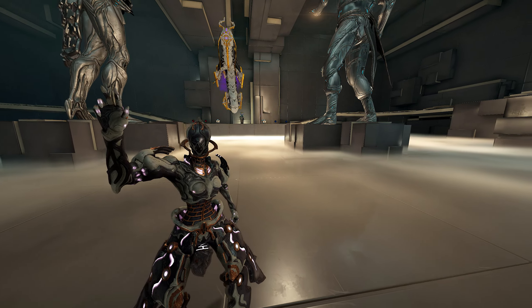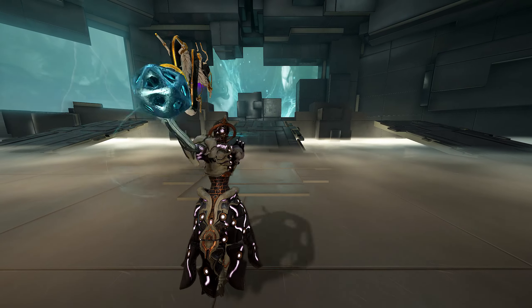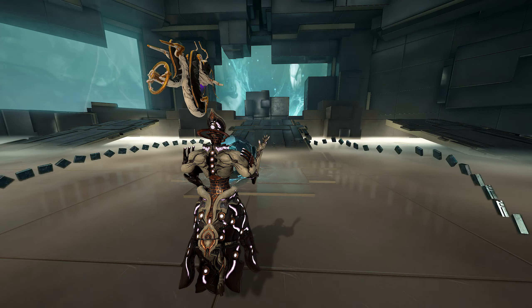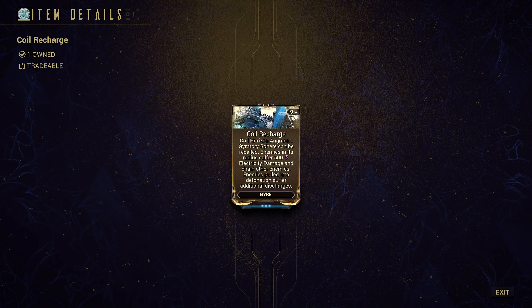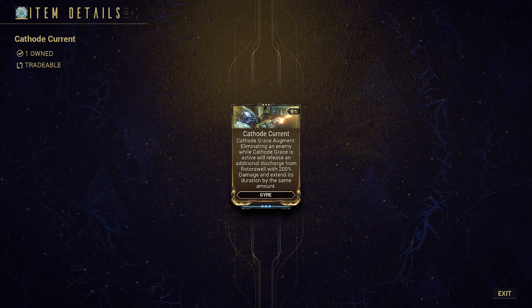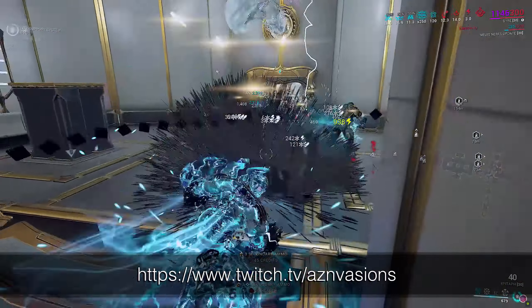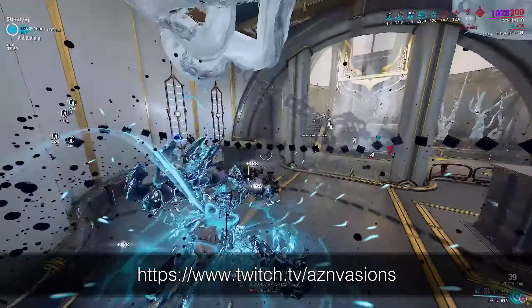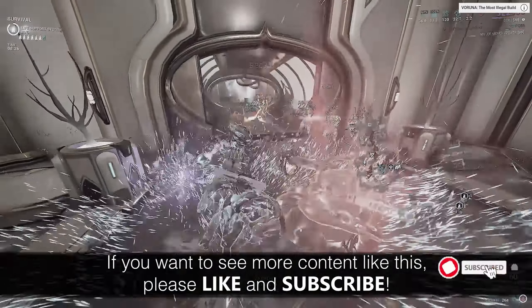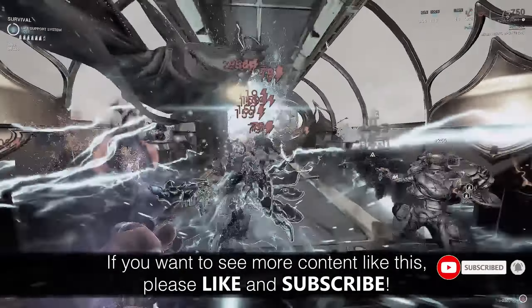Hey everyone, welcome back. I finally came back to testing this new Gyre augment, and you probably wondered why I didn't post about it. Honestly, I still find it sucks. Hear me out: you have Cathode Current, an augment which is basically the partially un-nerfed version of Rotor Swell, allowing us a small fraction of the infinite lightning chains she had on release. These extra chains happen from everything — the only bonus requirement is killing.